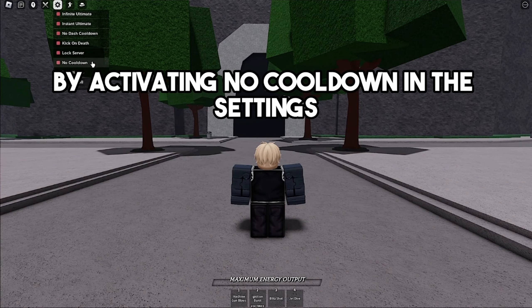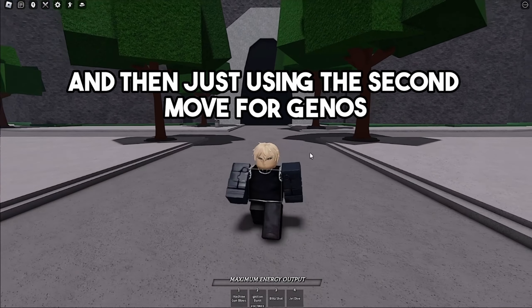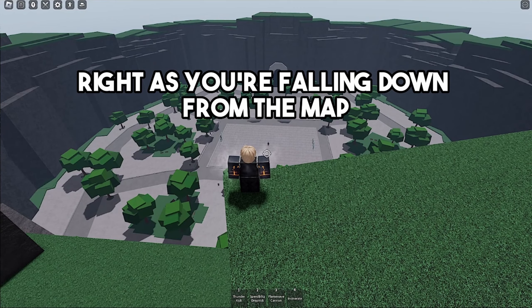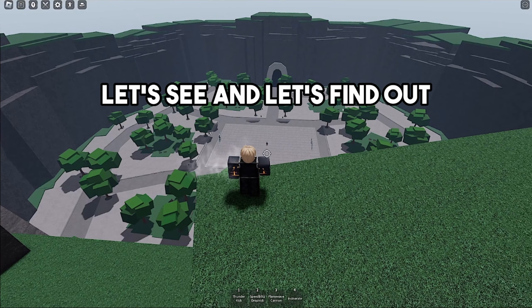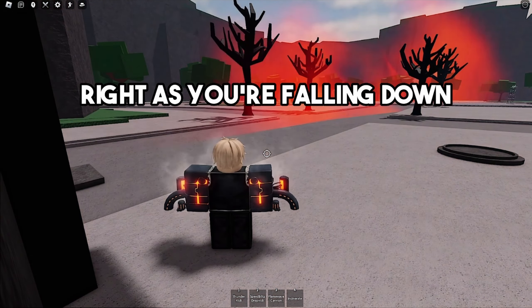The first myth is trying to activate the incinerate move for Genos when you're falling down from the top of the map. We have to get to the top of the map by activating no cooldown in settings and using the second move for Genos. Now we're on top of the map — I just gotta give instant ultimate and spawn a training dummy. Let's see if you can activate the incinerate move right as you're falling down.